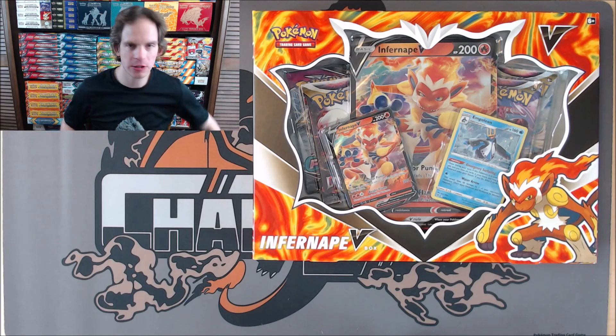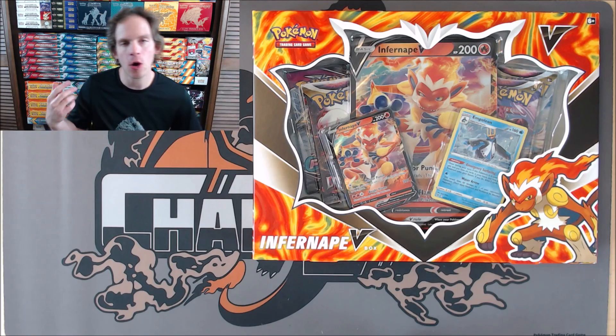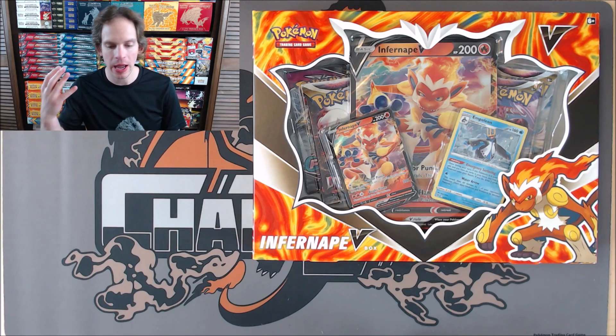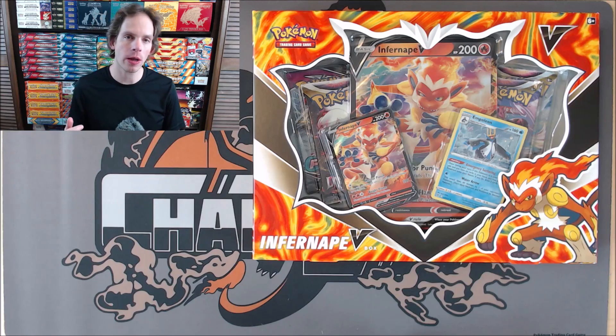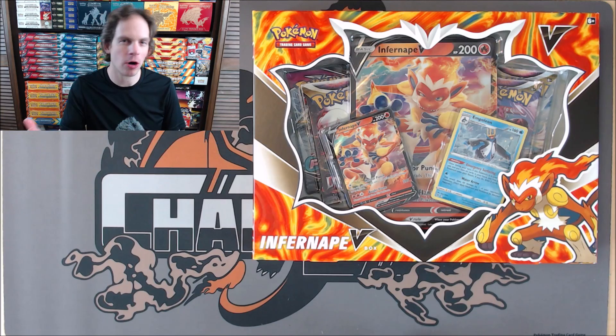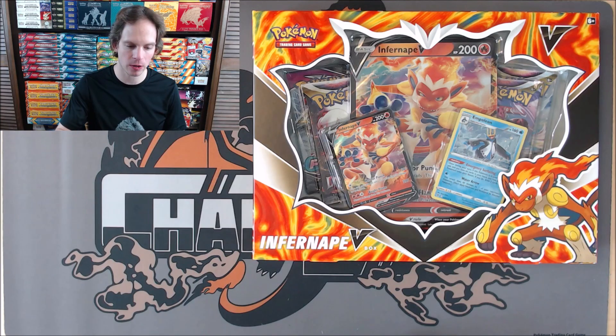Each box includes four booster packs, an oversized Infernape V, a regular size Infernape V, a special Holo Empoleon, and a TCG Live Code card. This is a reminder: do not go to Target, Walmart, or GameStop to buy products like this.